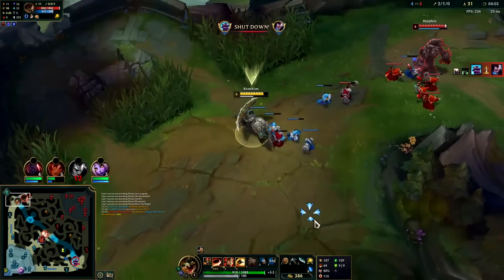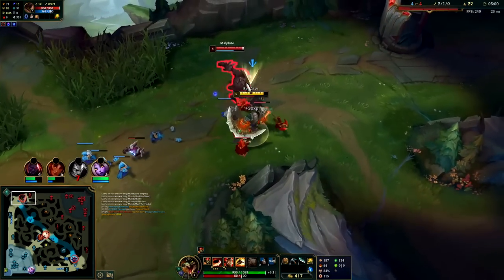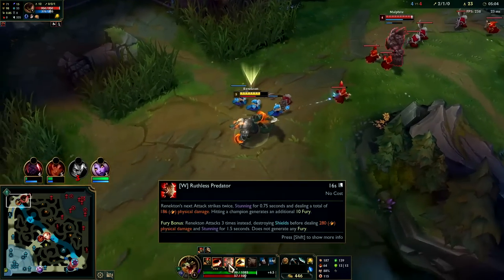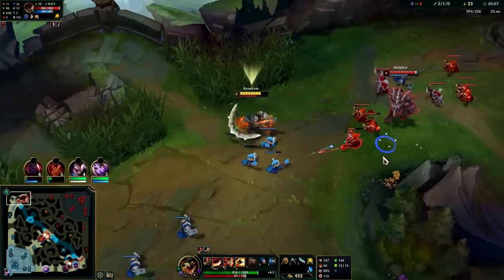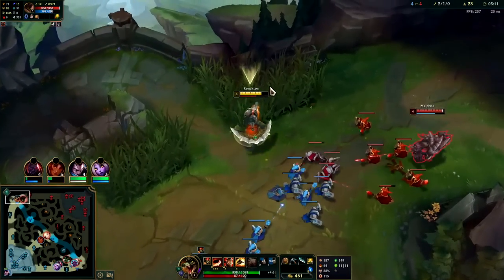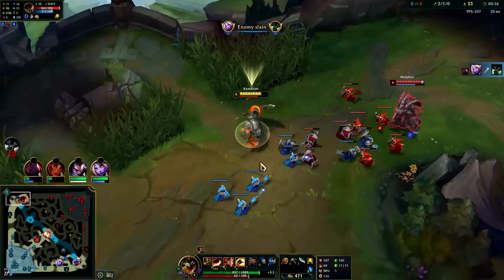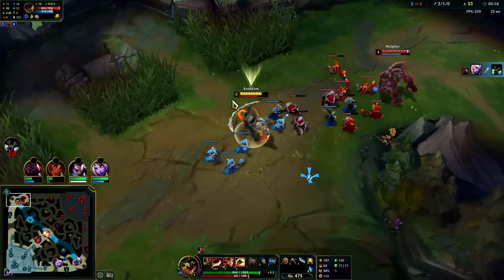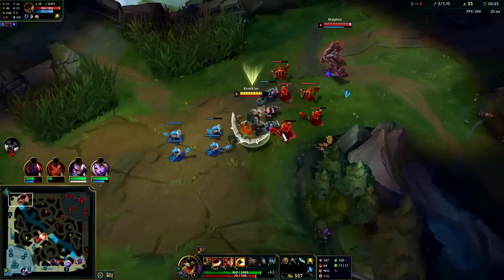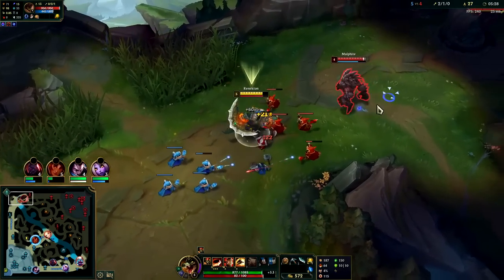I'm trying my best to only last hit since we want to give ourselves ample space to chase him for an all-in fight. Our W instantly shreds shields — rips them off immediately. His shield is only so good against our W. Whenever you have Fury, it empowers your abilities whenever it's red. You basically need 50 Fury for an empowerment. He's playing really far back — he knows.